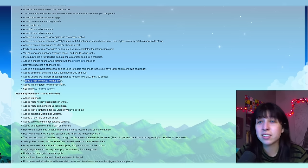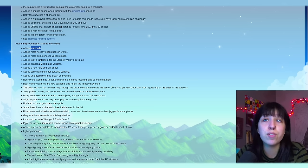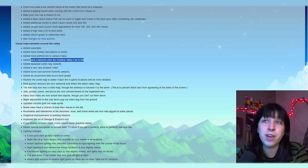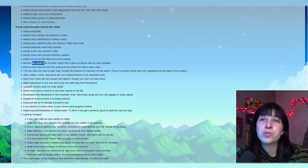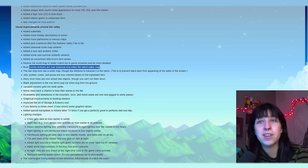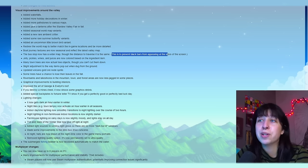Added a skull cavern statue that can be used to toggle hard mode in the skull cavern after completing Key's challenge. Added additional chests to skull cavern levels 200 and 300. Added unique skull cavern chest appearances for levels 100, 200, and 300 chests. Added a new high note C5 to the flute block. Added iridium golems to wilderness farms. We have some visual improvements around the valley — as you may have seen, we have waterfalls, more holiday decorations in winter, more padstones to various maps, jack-o'-lanterns after the Stardew Valley fair in fall, seasonal world map variants. A new rare ambient critter — I had two people in my live stream chat say they saw a possum, which I haven't seen yet, but apparently it's a little frightening. So beware.